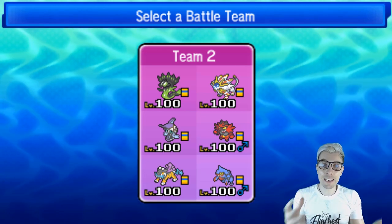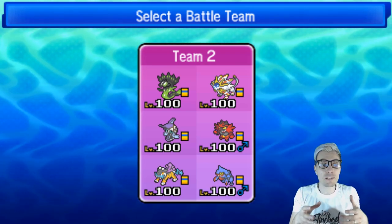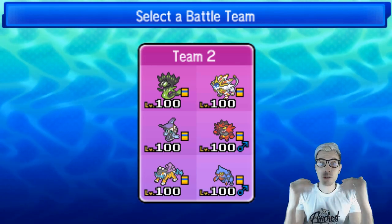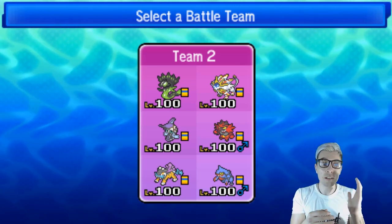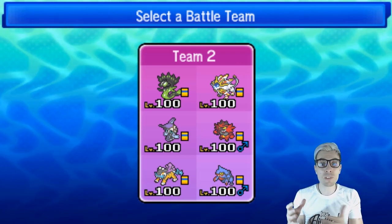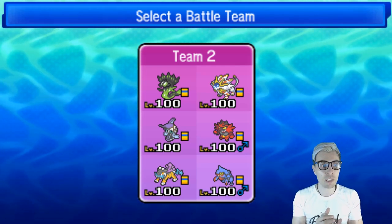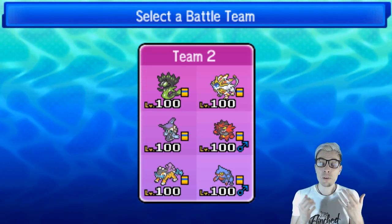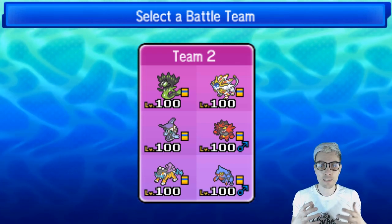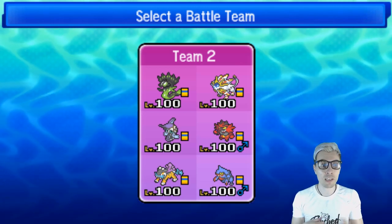We've put Snarl on Incineroar over Knock Off to alleviate special attackers a bit more. Raikou is the new member of the team. This Raikou build is very interesting - it can take a full-power Water Spout from Kyogre in the rain. It can Snarl a Lunala, chip it, break the Shadow Shield, and allow Solgaleo to take the Menacing Moonraze Maelstrom, then return with its own Z-move for the KO. Snarl is also really good against Xerneas; we take a plus-one Moonblast with this Raikou. Reflect is on there too, meaning we can take a Groudon Precipice Blades straight up without Intimidate support.